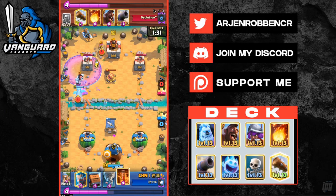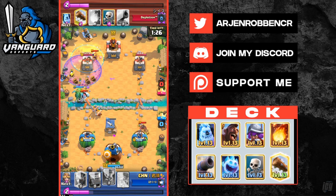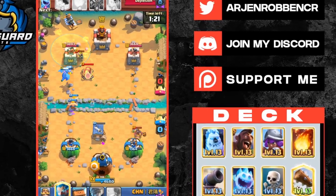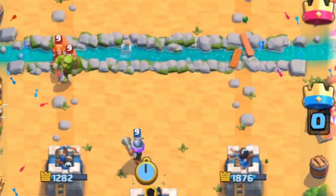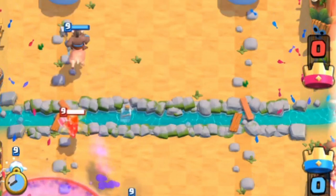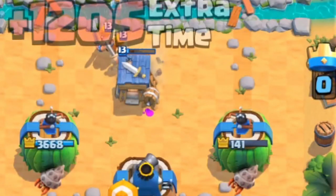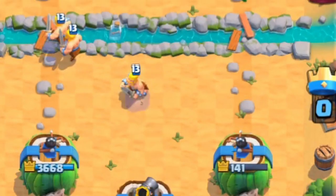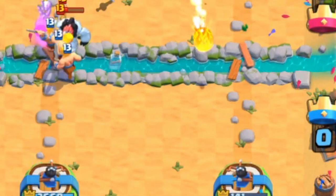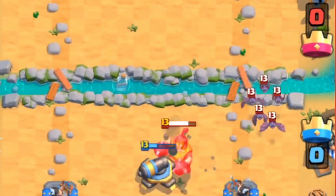A pro tip in this matchup is to go hog offensively while defending because it really catches your opponent off guard. One of two things can happen: either they spend elixir on offense which puts them at very low elixir and your hog gets a lot of damage, or they see the hog coming and have to split their elixir between defense and offense, making their push very weak. You can use cannon plus log to take care of the skeletons, and if your hog can't get through, spell cycling is a very good option.